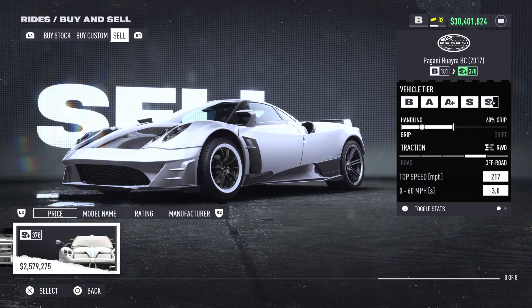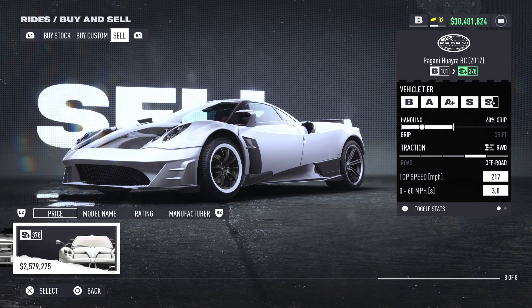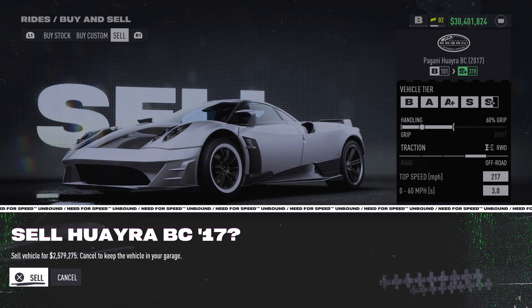From here you want to use the Pagani Huayra — I believe that's how you say it. You want to make sure you fully upgrade it. I don't have it fully upgraded here, but if you guys buy every part for it, this thing can sell for 5.3 million every single time. So from here you're going to hover over sell and then pull your ethernet cable and sell the vehicle at the same time.